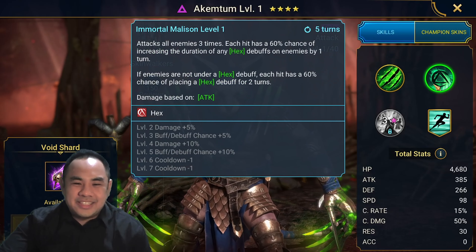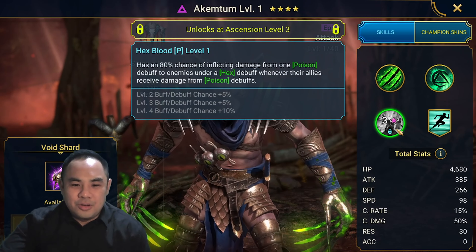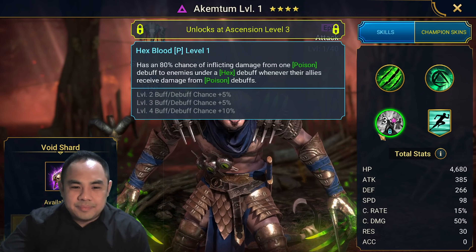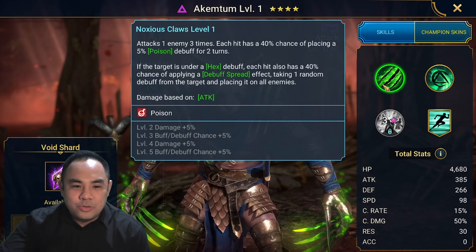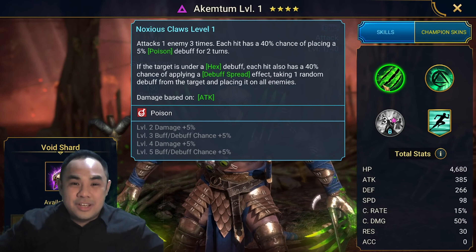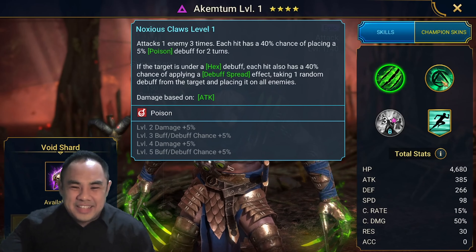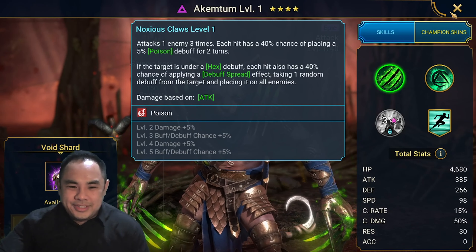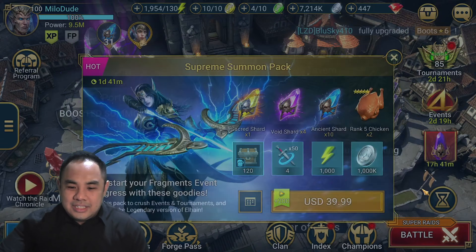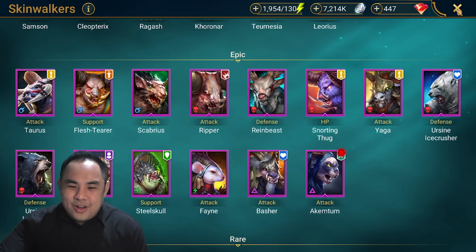Arcantum has a very good AOE hex and hits everyone 3 times — very, very strong. Also gives a poison. Very, very good when you pair him with another poisoner. Although he himself does poison, if you pair him with another poisoner it'll be even faster — he'll spread all the poisons. Very, very good. We did not get you a lego, but it's new for him. Congratulations.